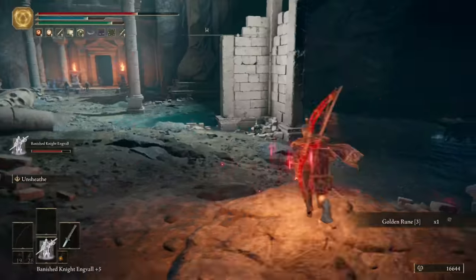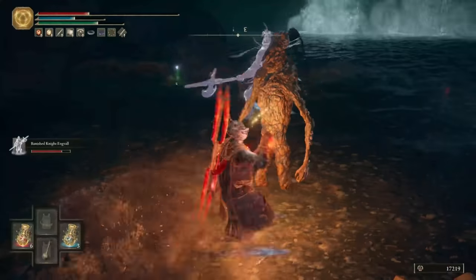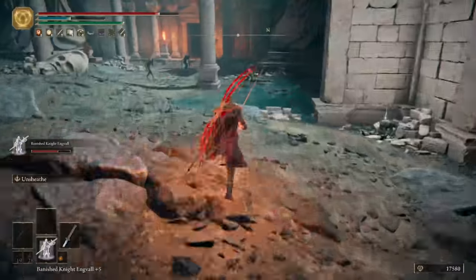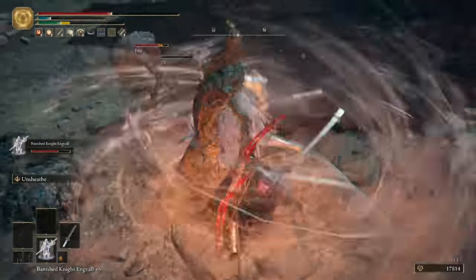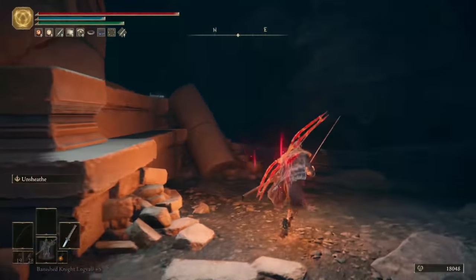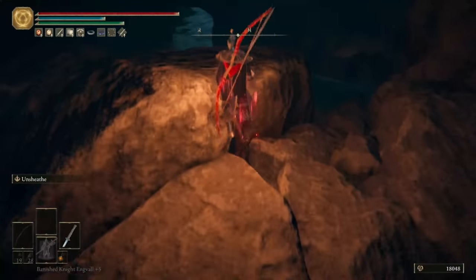Any kind of AoE attacks are going to be amazing against these enemies, or just use a summon to help you kill them a bit quicker, because they're incredibly easy to dodge and kill. But just because of the sheer volume of them, it can take a while. Once they're all dead, grab the items around here. Then before heading through the big stone archway, turn to your right and jump over these rocks. You can then go through another cave and come out in the next area.